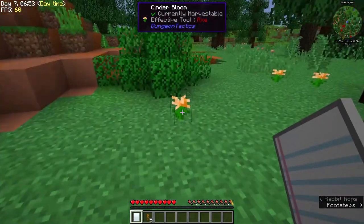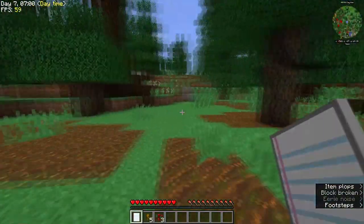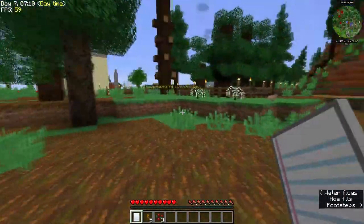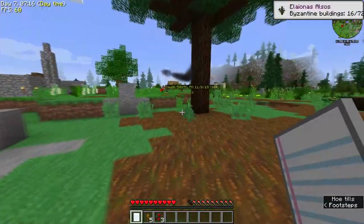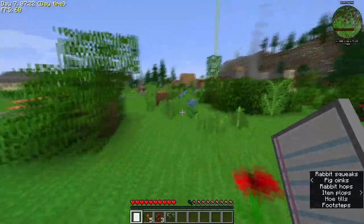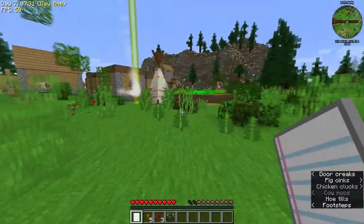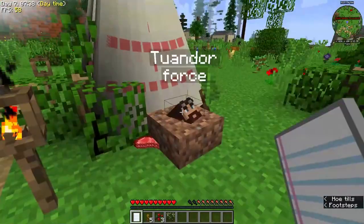These cinder blooms — I just wanted to point those out. They will set you on fire, so be very careful. If you try and break one directly it will set you on fire because it's a Dungeon Tactics flower that affects you when you touch it. Dig under it, remove the block it's sitting on and you safely remove it.